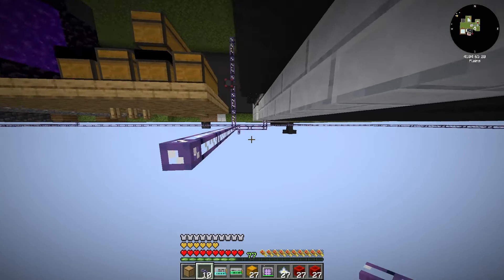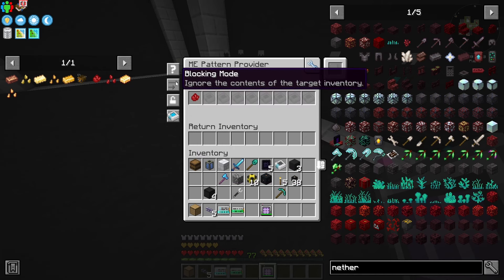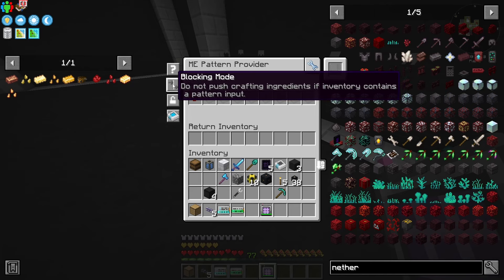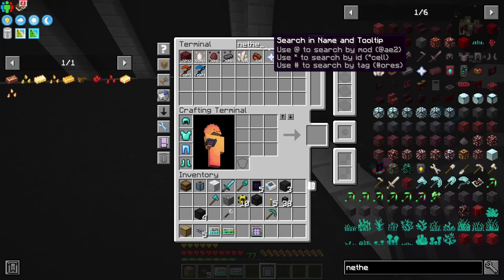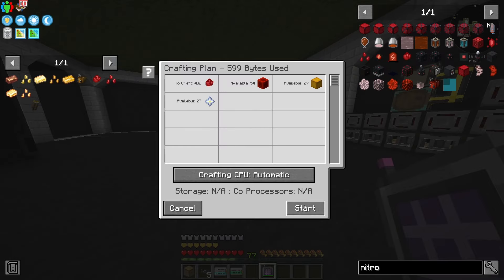In the pattern provider we have a pattern for the nitro crystals with the energizing recipe, and we made sure to turn on blocking mode - 'do not push crafting ingredients if the inventory contains a pattern input.' So if I request some nitro crystals - how many do I even need, 432? Let's try this.